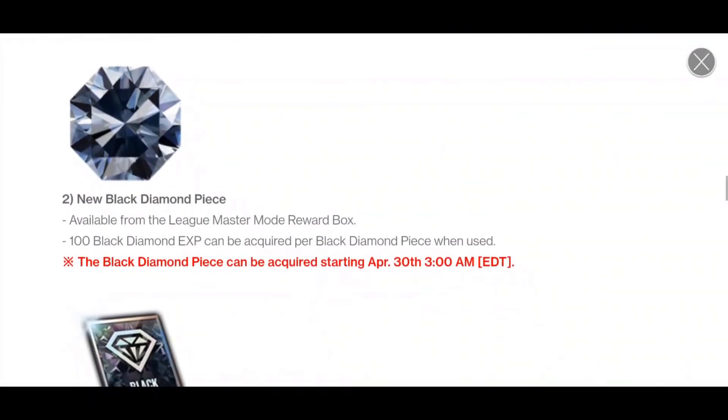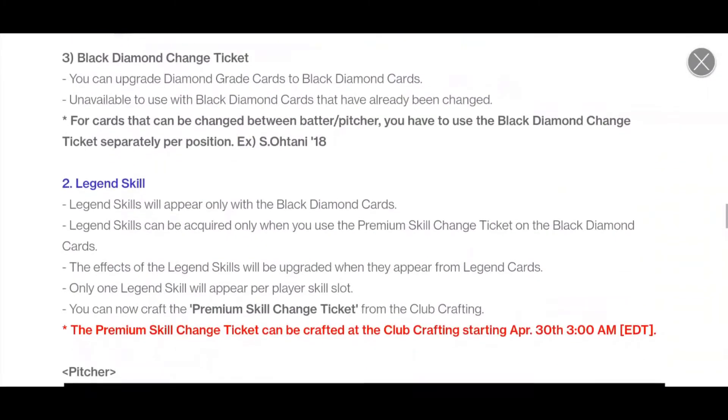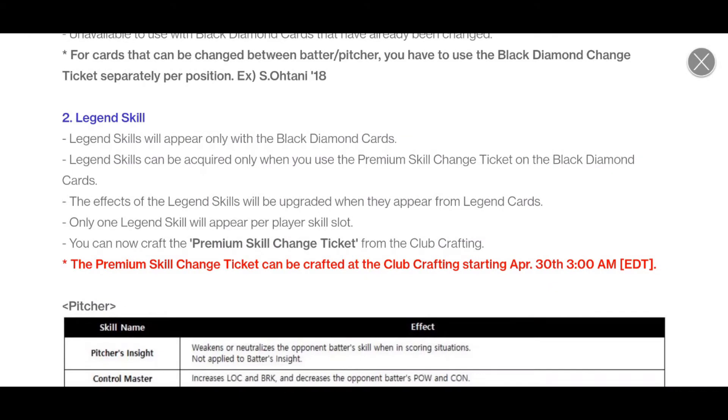There's an example of the black diamond piece and the black diamond change ticket. One thing about the black diamond is you can now go up to ten levels of special training instead of just eight. This is going to give you, for level nine, an upgrade like level eight did, where you get plus two to your top three stats. That's an extra plus one overall — that's really solid.